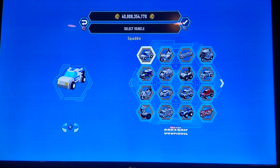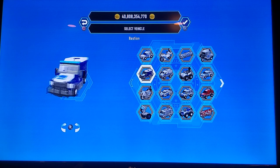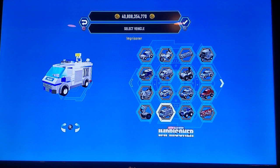To start we've got the Squatty, which looks like a nice car — just a normal police car that you'd see on the streets. Then we've got the Bastion, which is basically a prison transport truck. The Chaser, which looks like those old school motorcycles that Lego made and still makes. The Petrollo, basically the Segway that Dunby used. And we've got the Imprisoner, which is kind of like the Bastion but more for bad guys that have just been caught.